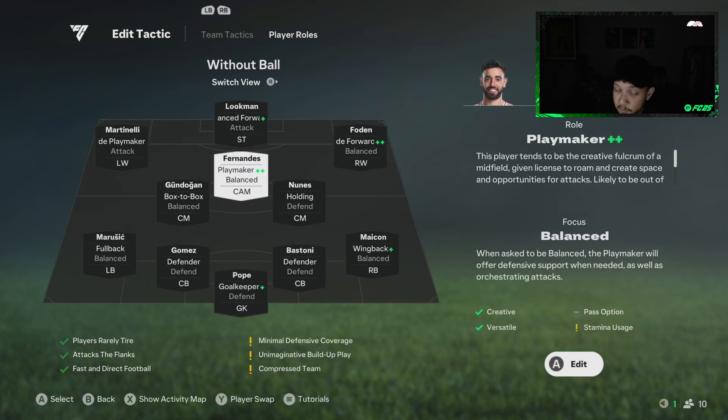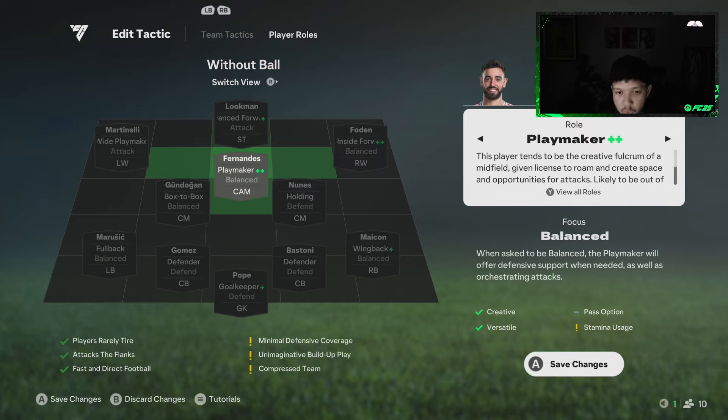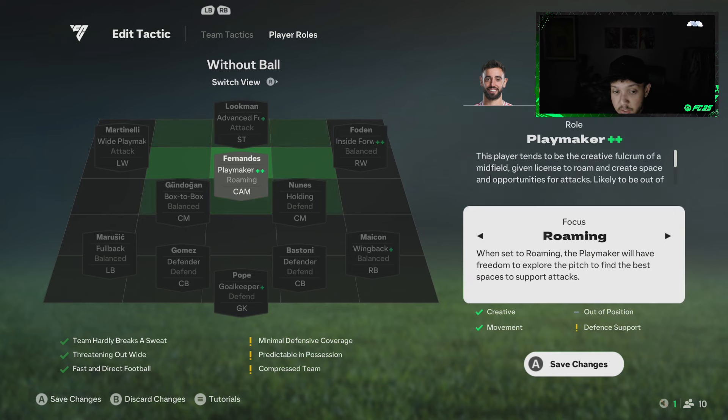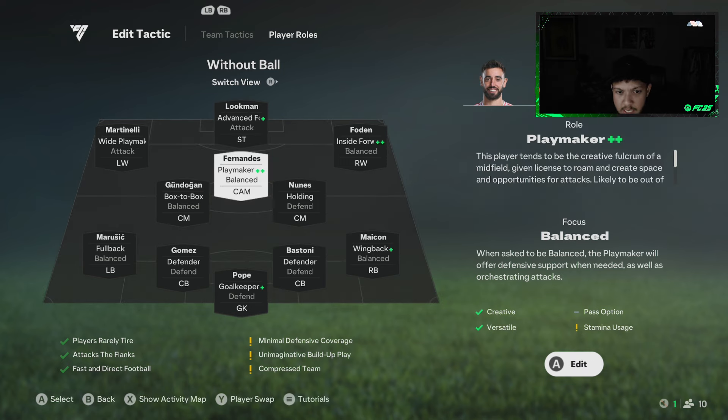The CAM is probably the most important position in this team. If you can get Playmaker Plus Plus, it provides so much support to your wingers and striker through passing and off-the-ball movement — the AI patterns are excellent. I just packed Bruno Fernandes and played a couple of games with him. Even with 70 pace, the player role makes him feel great. The 'Roaming' option depletes stamina, so Playmaker Plus Plus is the one to go with.